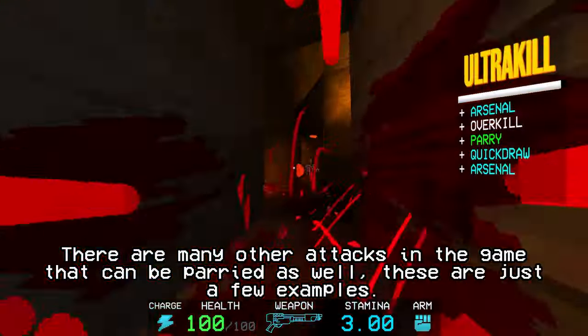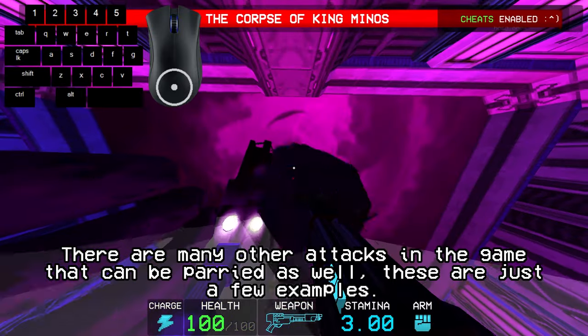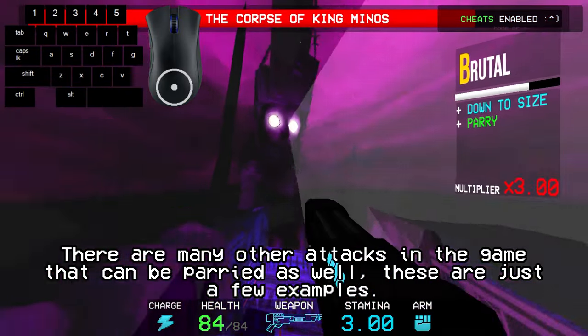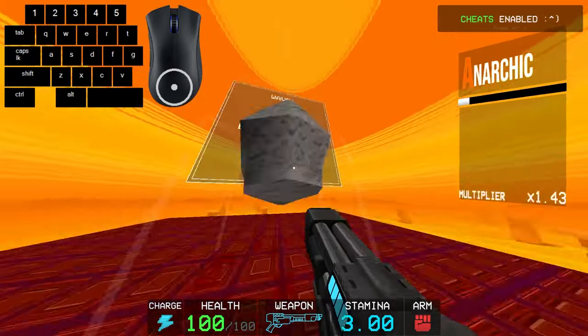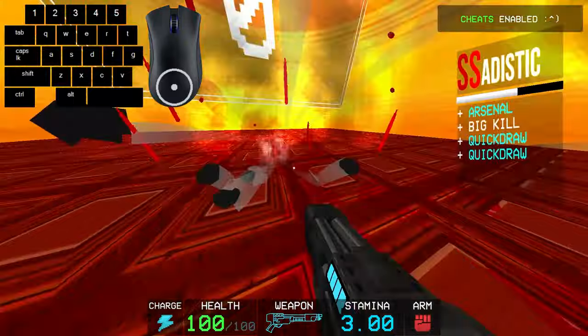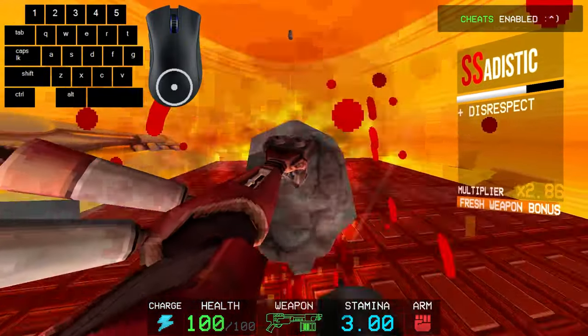You can parry schisms, drones, malicious faces, and even corpse Minos' fists with this. Speaking of malicious faces, they actually take the damage of a shotgun parry at any time as long as you're firing point-blank into them. You can easily take them down in 3 swaps, or 2 swaps and a Knuckle Blaster punch.